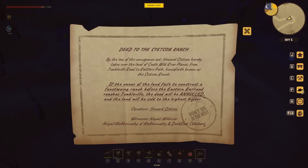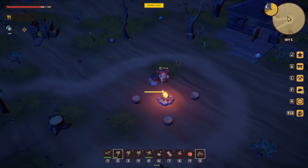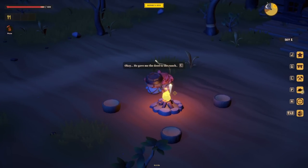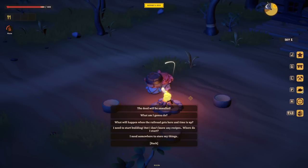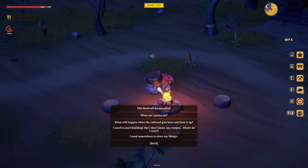So we have to build a functioning ranch before the Eastern Railroad reaches Tumbleville. Witnesses: Nayati Wild Driver - Nayati was on the list of people to find. So we now do own this. We're a little bit cold, but let's stand by the fire - nice and warm. 'He gave me the deed to the ranch.' 'That makes sense - he said you were tough and smart.' We've not exhibited either of those yet, but okay. We need to start building but we don't know any recipes - we need somewhere to store things.